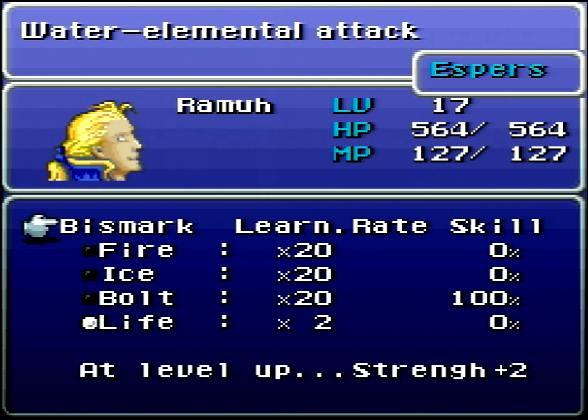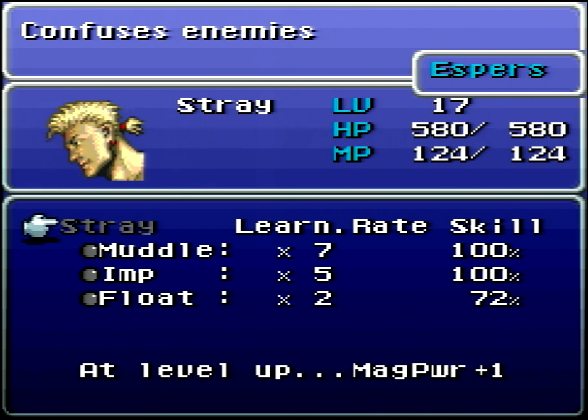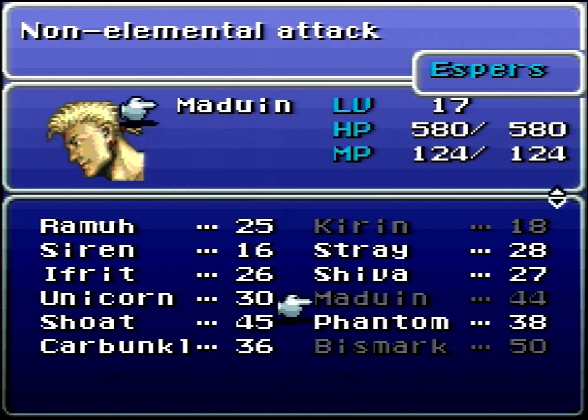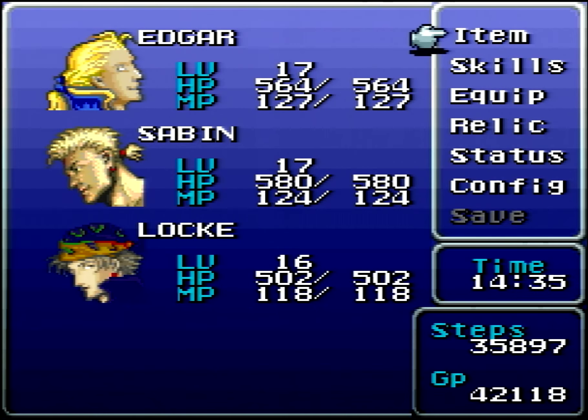Finally, we have Bismarck, which does Seasong — a water elemental attack hitting all enemies. It teaches basic magic: Fire, Ice, Bolt, and Life, and gives plus 2 Vigor at level up, which is pretty sweet. We're gonna want Bismarck on someone because it'll be relevant soon. After fiddling with Esper assignments — putting Maduin on Sabin for the magic power bonus and useful spells — we'll leave the rest as is, since the upcoming section won't give us many magic points anyway.